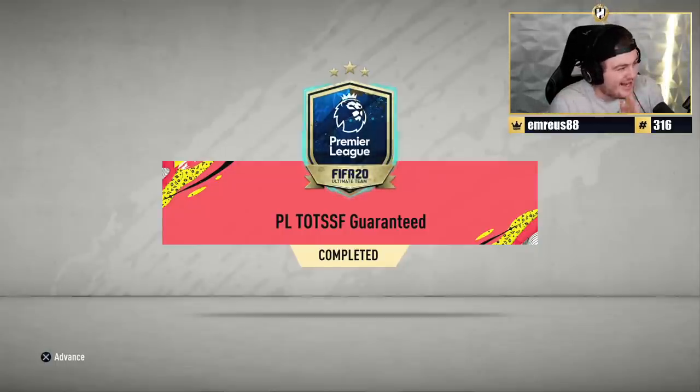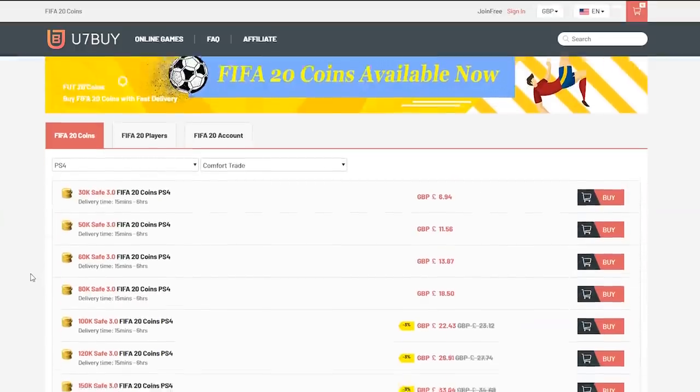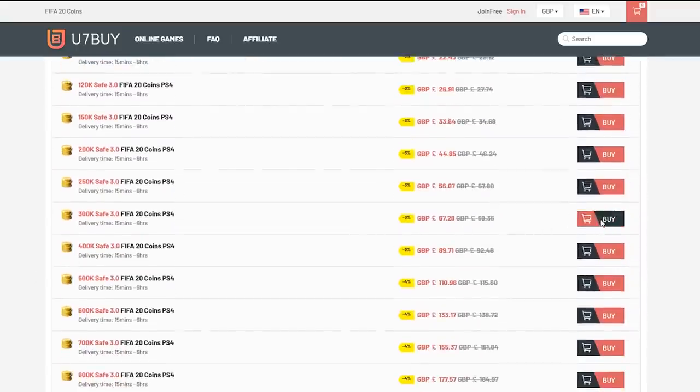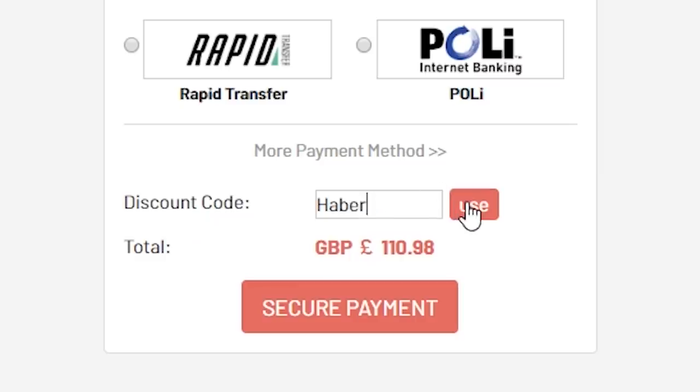How's it going, guys? Welcome back to a brand new video. Today, what I've got for you is a Premier League TOTS Guaranteed Pack — EA re-released it. For cheap, fast, and reliable FIFA 20 Ultimate Team Coins, check out u7buy.com and use the code HABER to get yourself 5% off all of your orders.